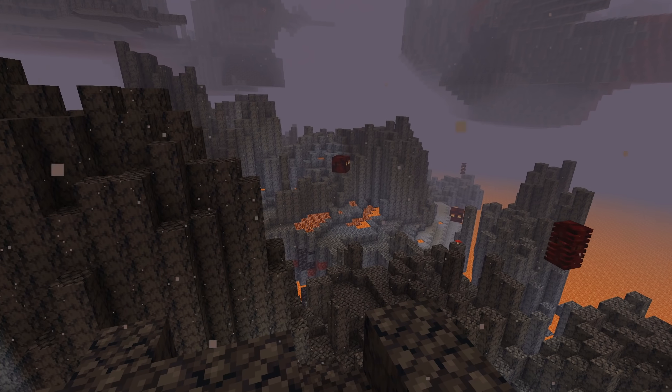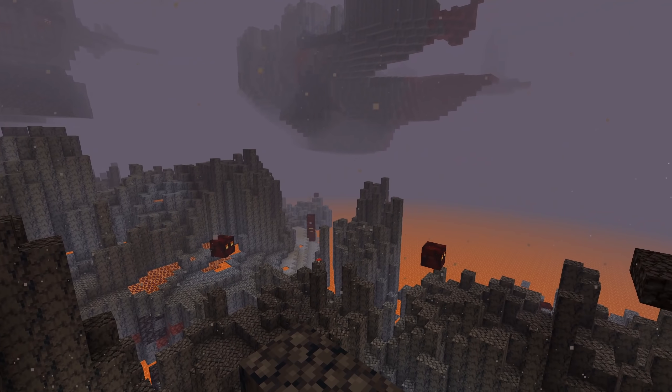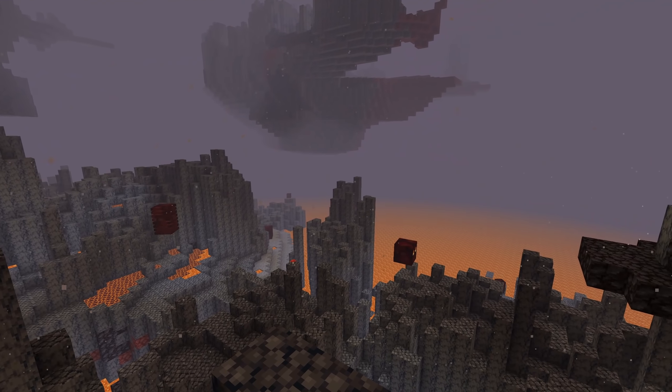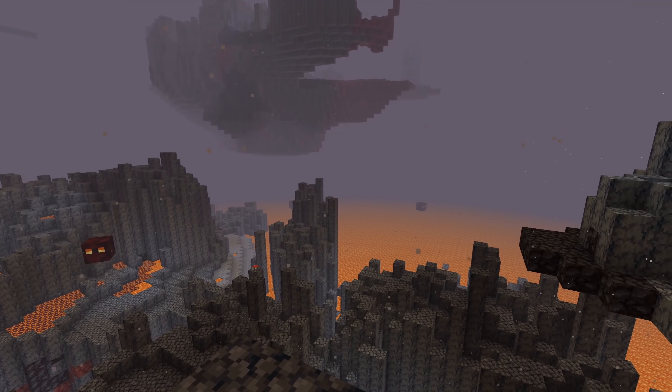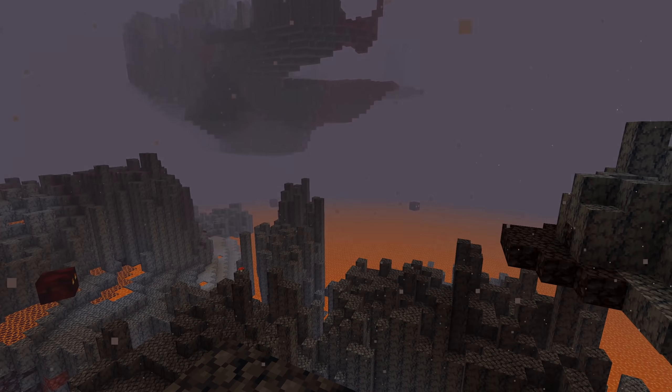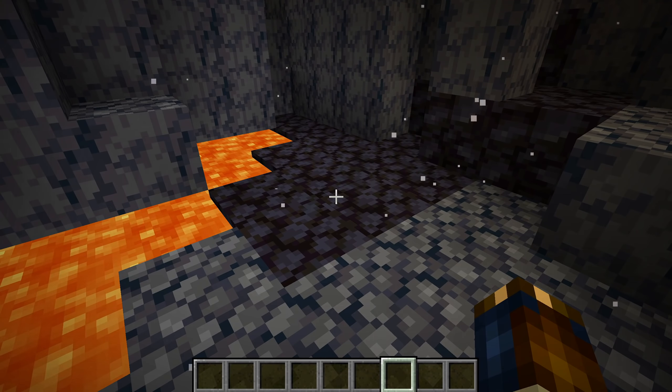Let's start with the world generation because there is a new biome in the nether — it is the Basalt Deltas. This biome is full of basalt columns and lava deltas and the air is filled with white ash. Magma cubes spawn frequently in Basalt Deltas and there's a new block type here: blackstone.